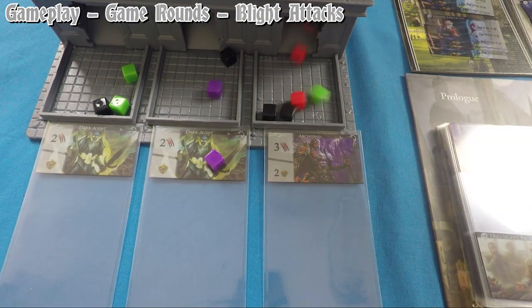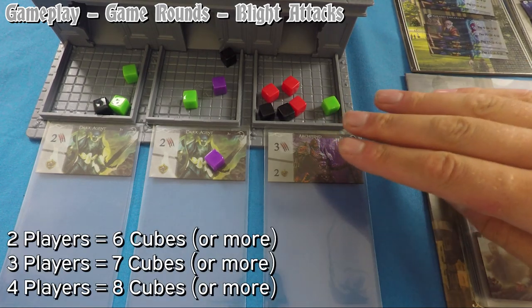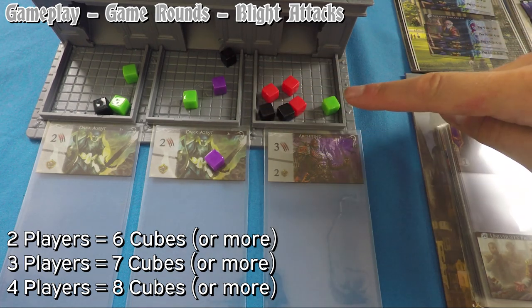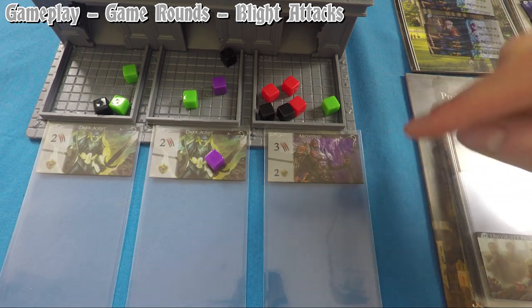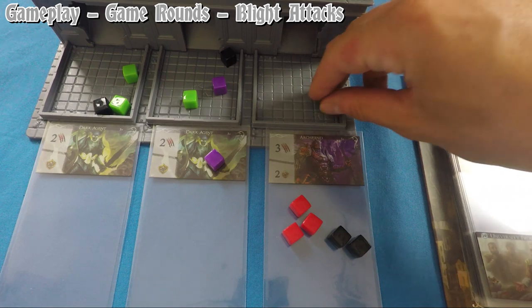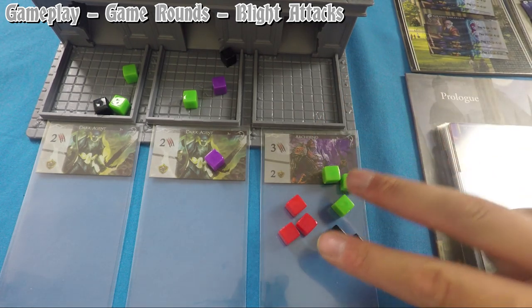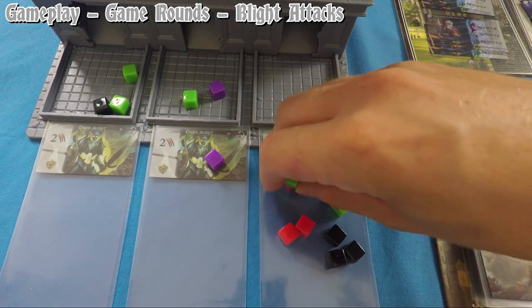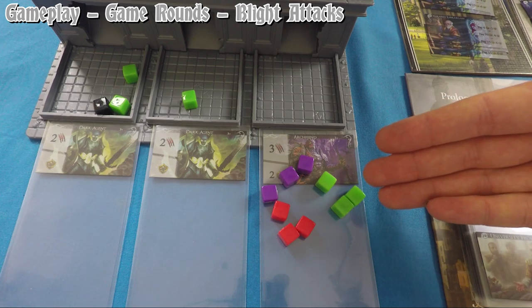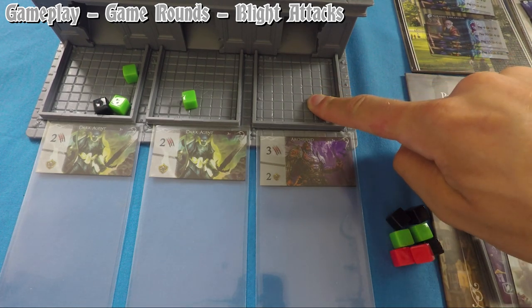As cubes are thrown into the blight tower, spaces fill up. When enough cubes fill a single space this triggers a blight attack: 6 or more in a two-player game, 7 or more in a three-player game, 8 or more in a four-player game. To resolve the attack, check the cubes in the zone — the color with the most cubes determines who gets attacked. If black is in the lead or tied for most, all players are attacked. All cubes from the pit are moved to a discard pile after the attack.